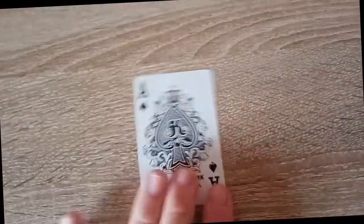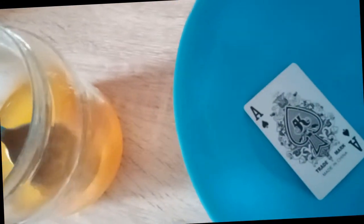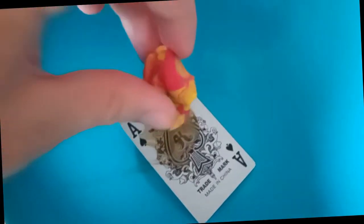So first you need an Ace of Spades, then you need a little ball that you put the Ace of Spades in. Next up we are going to take some honey, pull out a spoon, and add the honey to the pot. After that we are going to take a little piece of Play-Doh, like this one, and put it there.